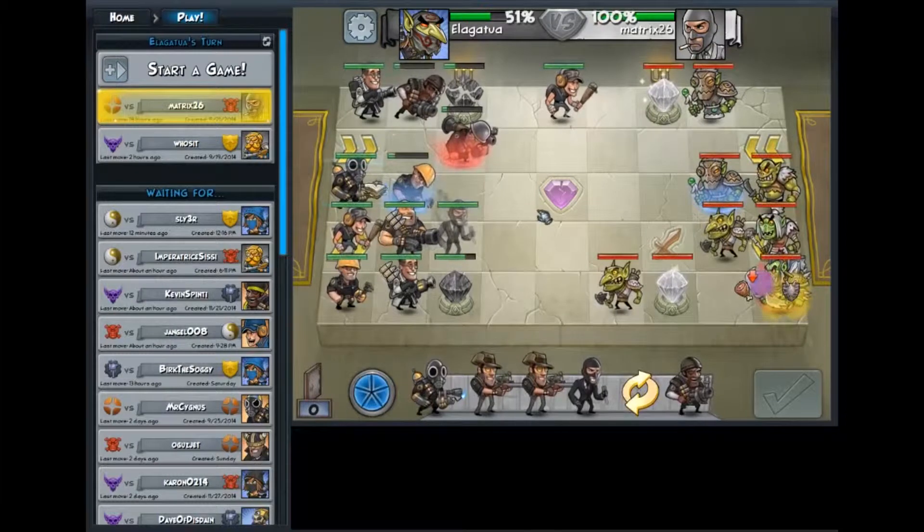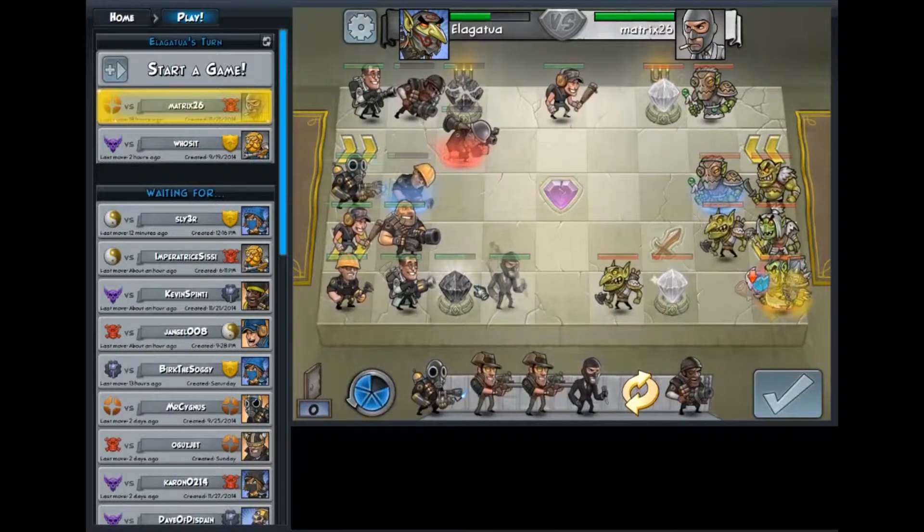As for this turn, enough of that nonsense with the axe thrower getting free hits on my crystal. Spy goes in front of the crystal, still has the same map coverage, but now he can't get through to the crystal without spending two moves on getting around him.